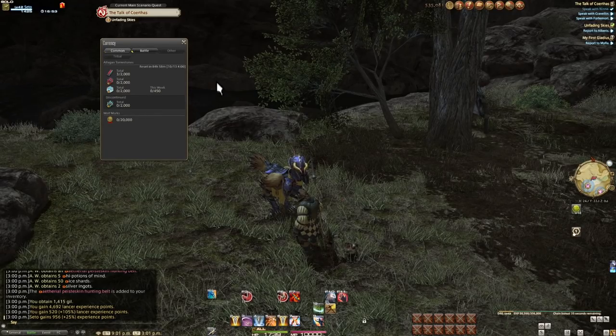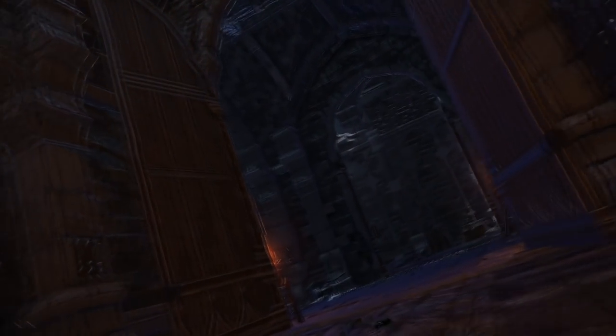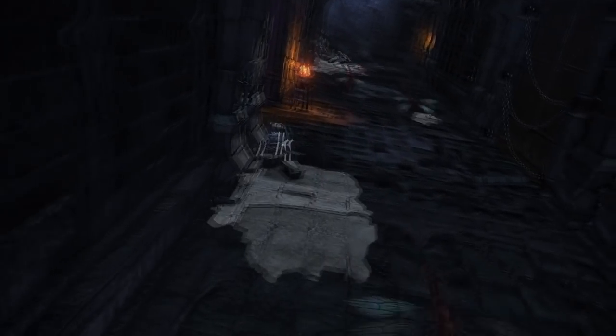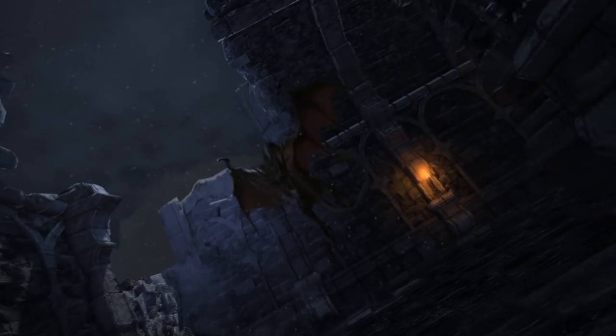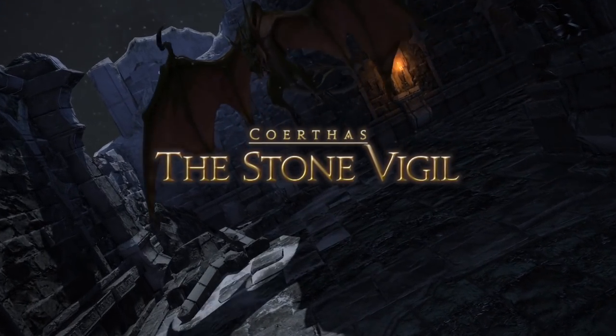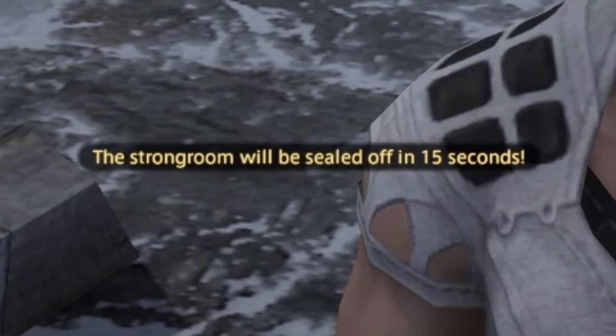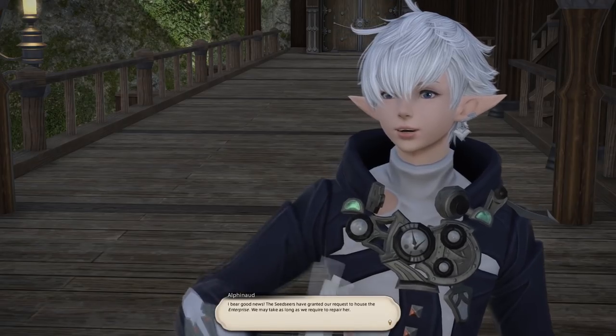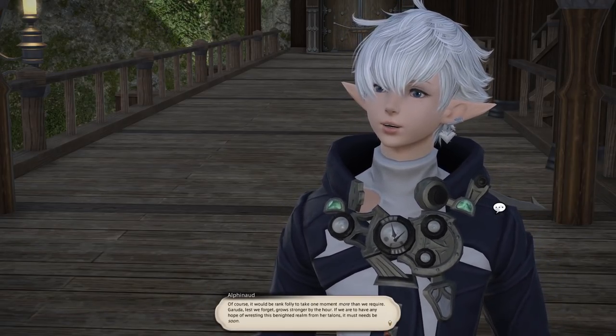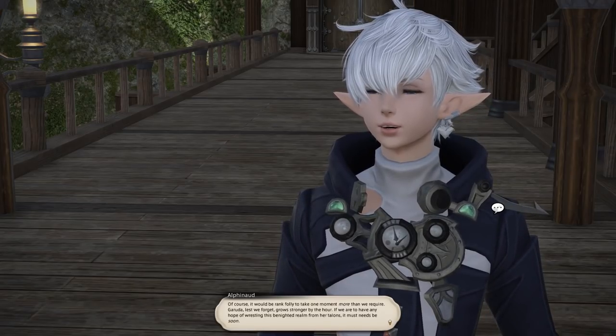Head back to the Coerthas stuff and meet Stone Vigil at level 41. This is another dungeon with a lengthy cutscene at the final boss that the party may start without you — hope they're nice and wait for you. But now we're finally transitioning into the Garuda story arc officially.